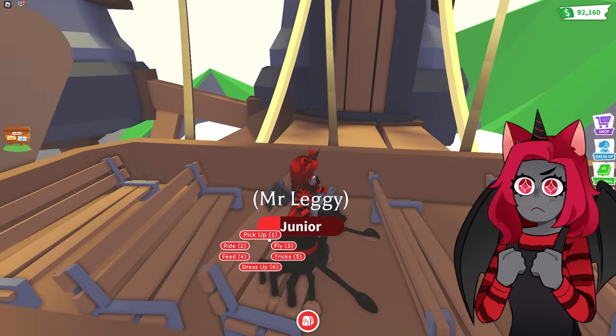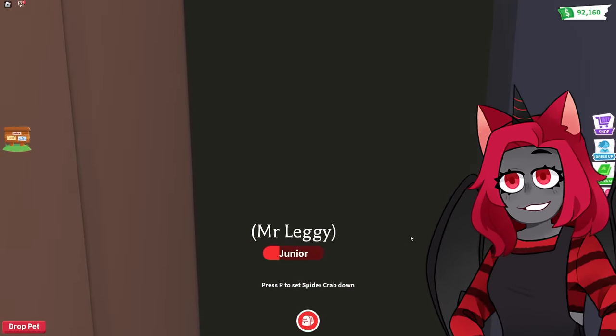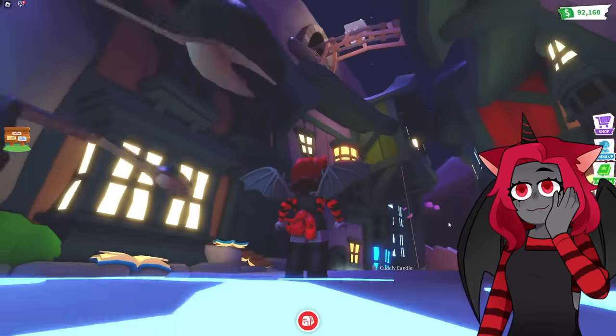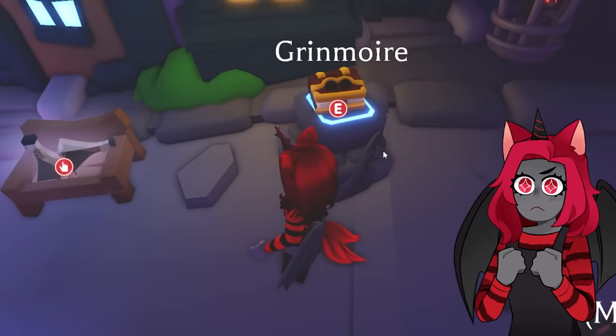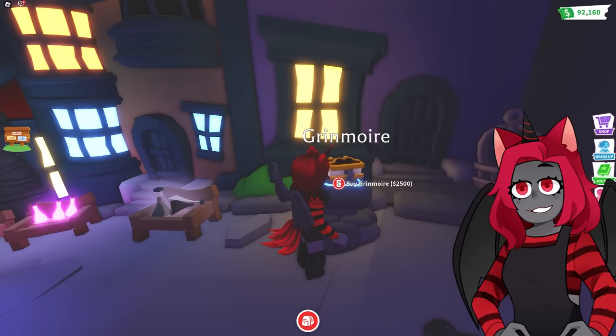And we are here. Let's pick you up so you don't fall, and head on inside. Whoa! They changed the way this looks. It used to have to go up to get to the winged place, but now it's all different in here. And here's your Grimoire.